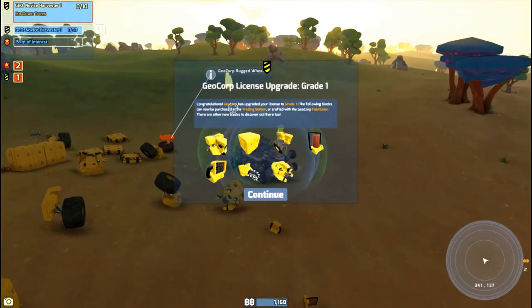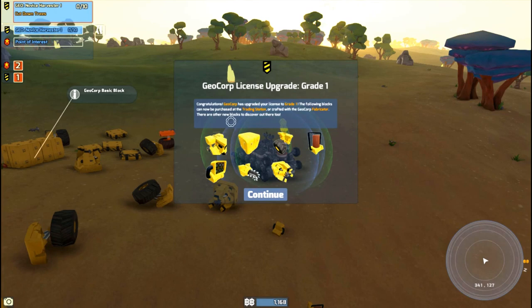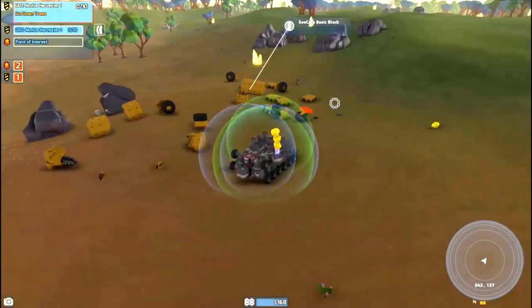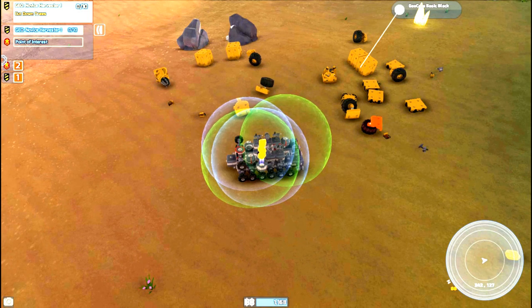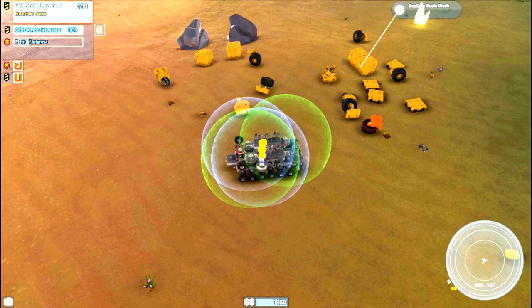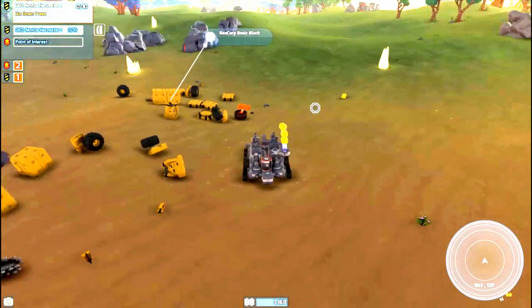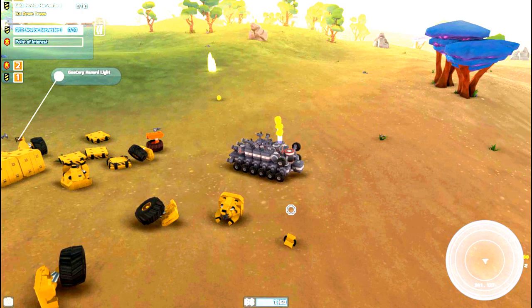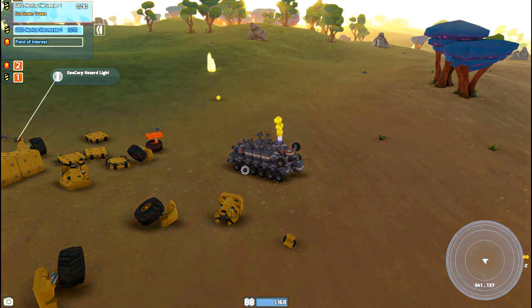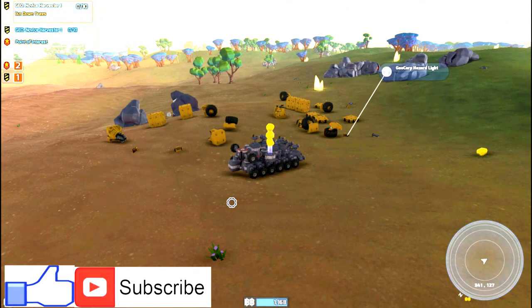Oh nice — congratulations! Geocorp has upgraded your license to grade 1. The following blocks can now be purchased at the trading station or crafted at the Geocorp fabricator. There are other new blocks to be discovered. Holy cow, these blocks are big too. I think I'm going to end the episode here — I'm going to take these blocks and build something out of all of it, and then keep moving on. I'll pick up the next episode right after. Like and subscribe if you enjoyed this video, and I'll see you guys tomorrow. Alright, goodnight!